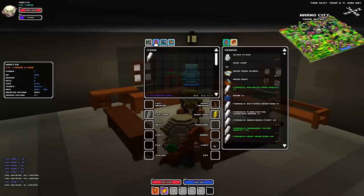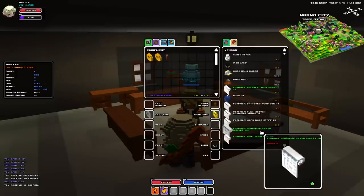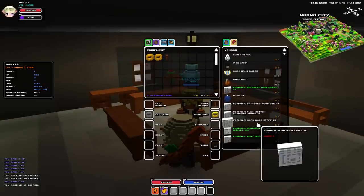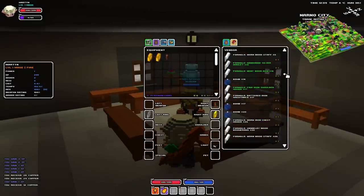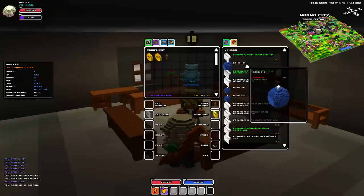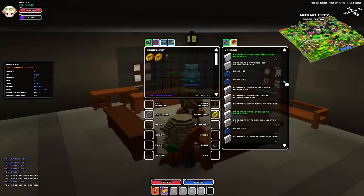Did I buy it? Let me check — I got it. What else do I need? I can almost guarantee I won't have the resources to make it. It doesn't actually sell any potions. Oh wait, hold on — bombs as well! We heard all about this yesterday, I'll grab some of those.